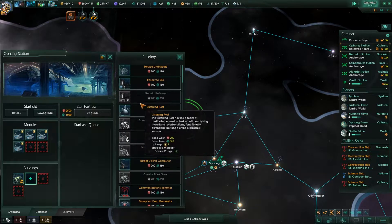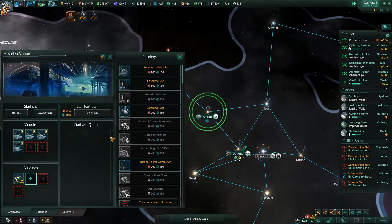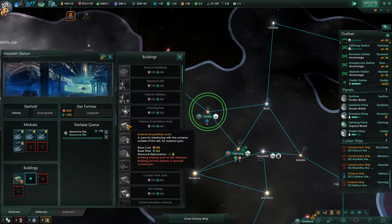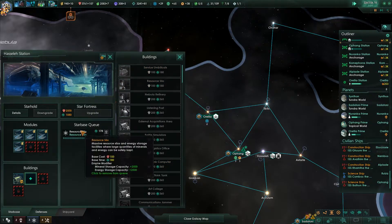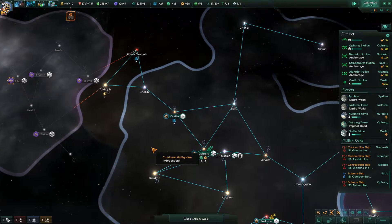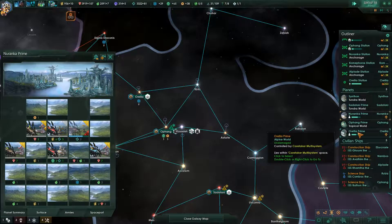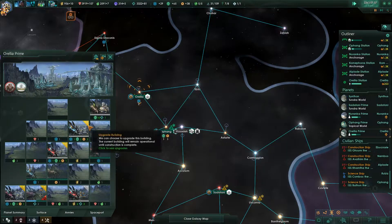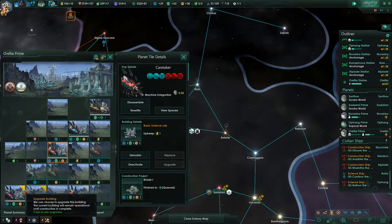I'm not sure what to do with this last slot here. I guess we'll put resource silos in — not that we're close to capacity but we might be later. Resource silos are good for the extra mineral and energy capacity. Minerals are not my biggest worry anymore, so we'll hold off on that just now. We'll take some biolabs and bump them on here.